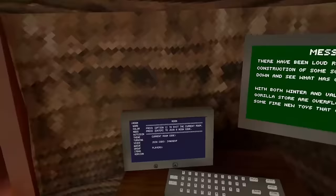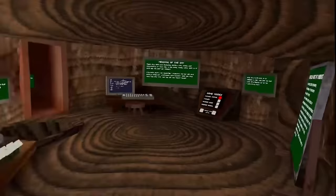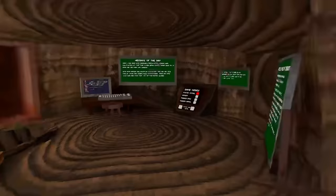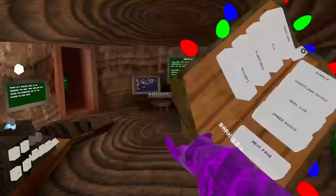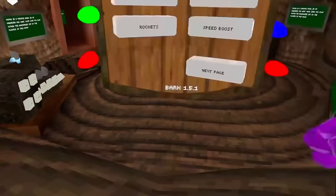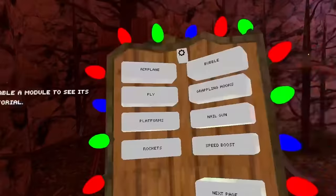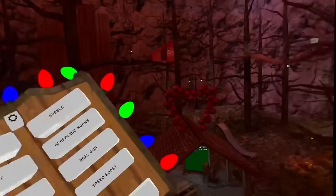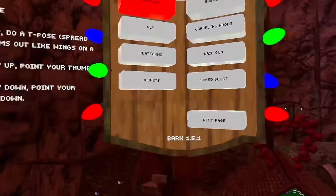The mod menu I'm showcasing today is probably the one you've seen in a lot of videos — creators like JMan and Elliot K9 have used it. It's completely legal and by far the best mod menu out right now. It's called the Bark Mod menu. To open it, you tap on your chest like a gorilla and it just appears. You can pick it up, choose your mods, and throw it away when done.